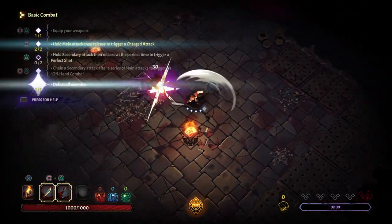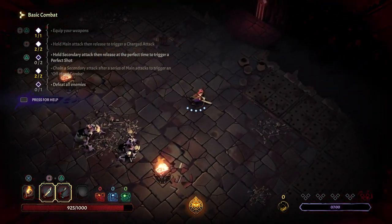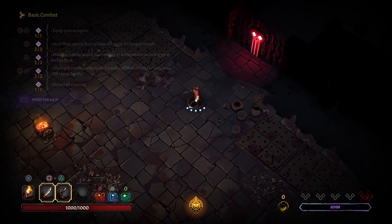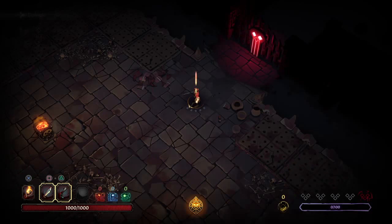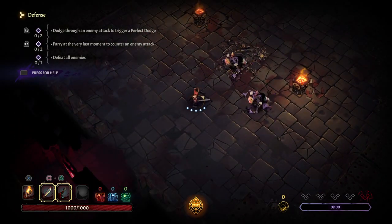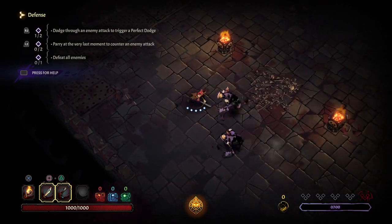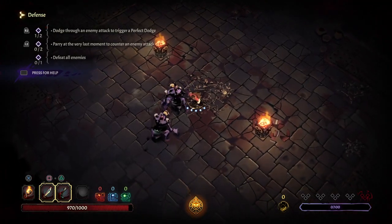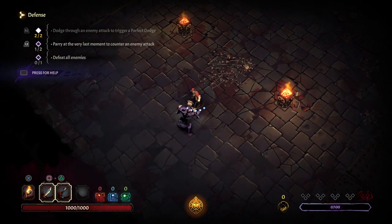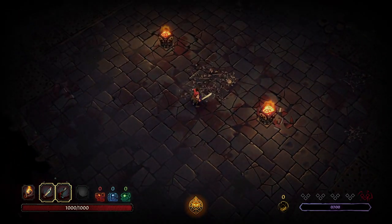Hold secondary attack and then release for perfect timing. There we go, I got it this time. Oh god — defense. Come on. How am I mistiming it? There we go. Come on. There we go. Alright, I got my defense up.